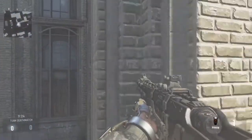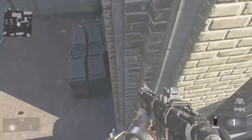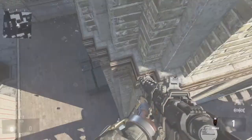You need to double jump and you'll go into a barrier, and you'll get on top of it like that — so you can see I'm on the barrier now.